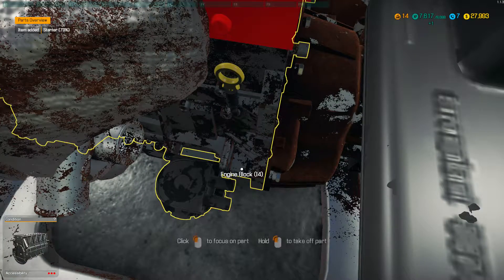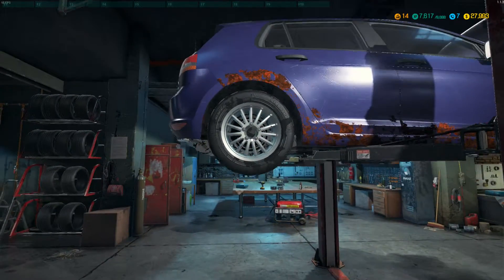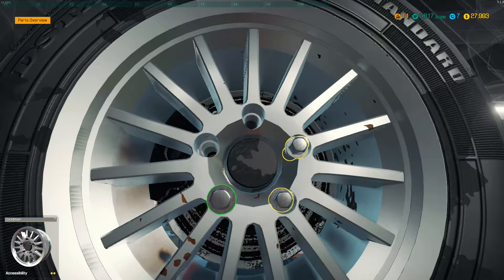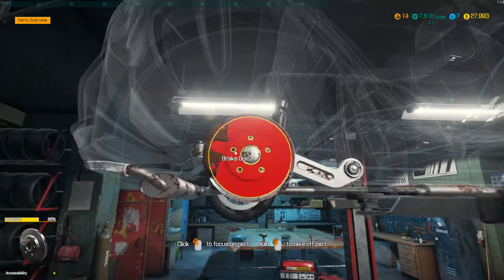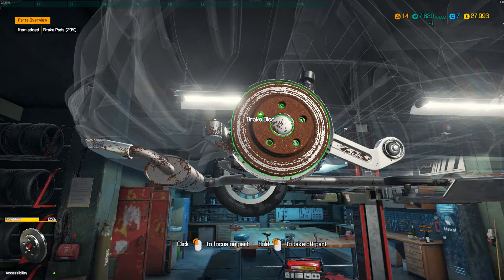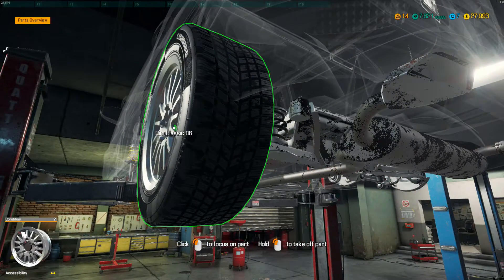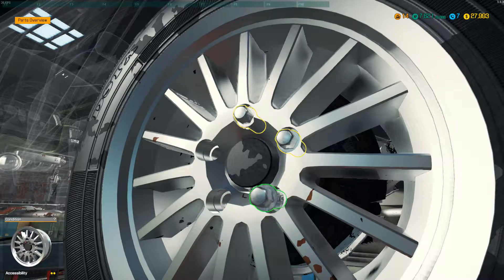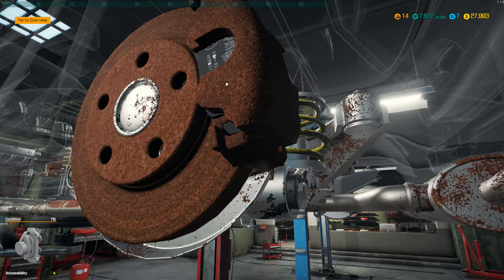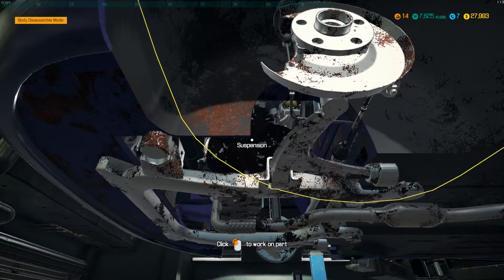Let's pull the starter off and get back up. Take this back wheel off - yeah, look at the state of that, that's completely wrecked. 18% condition. Let's get around to this side - yeah, that caliper is completely wrecked. That's done. They're definitely fucked, they definitely need replacing.